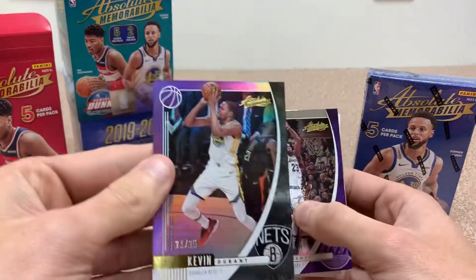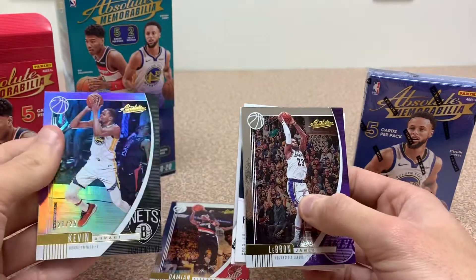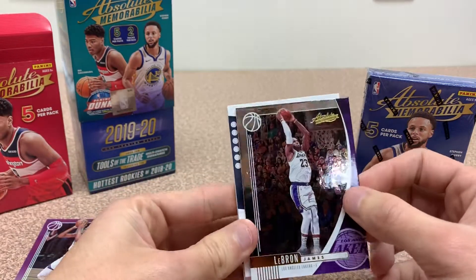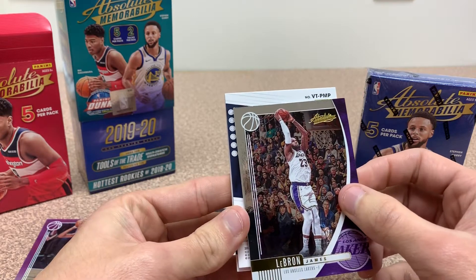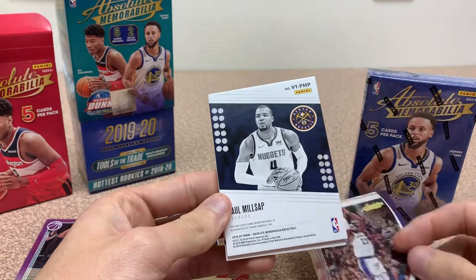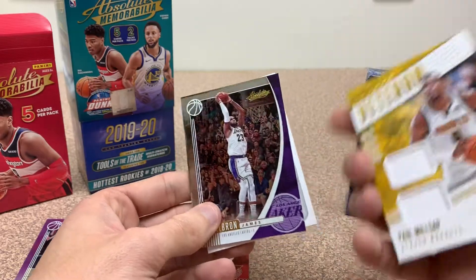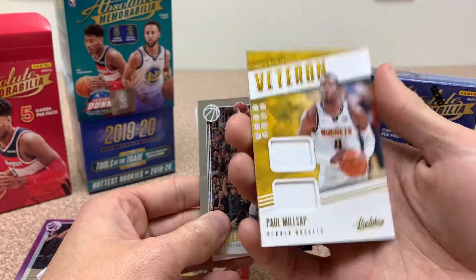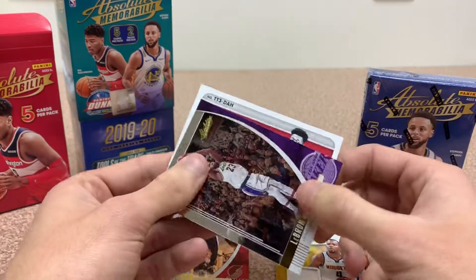We're both in the back now. We got a twenty-one out of twenty-five KD — gorgeous card. We'll take a LeBron — a little LeBron James action there. We've got a veteran patch Paul Millsap.